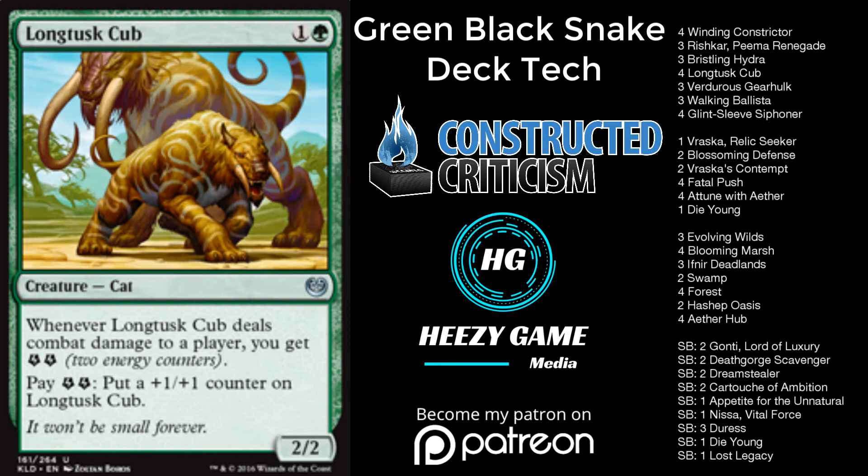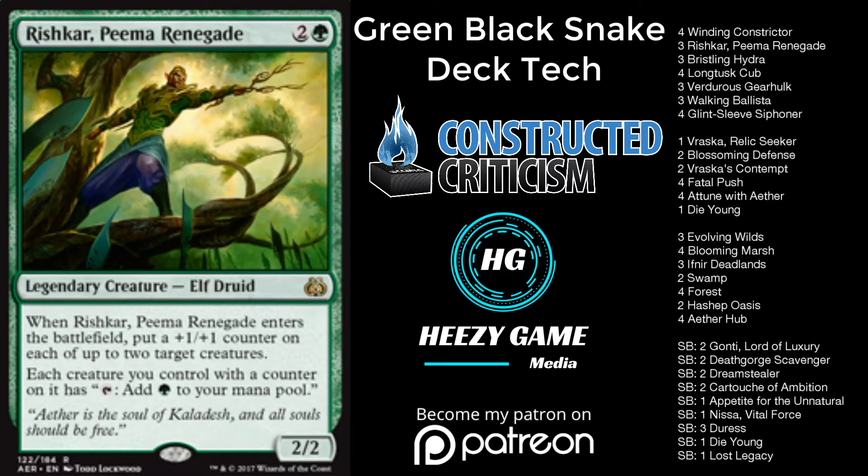Rishkar is something I've included three of. I've played so many versions with two copies, but I want this deck to be a curve-out deck. We're in a standard format where the curve really matters, and going two-drop into Rishkar is one of the most powerful things you can do — you can follow it up with a Gearhulk or a Vraska. The reason to play three is for game ones; you sideboard down to two a lot, and I like having a card I sideboard out one of fairly often because it makes sideboarding decisions much easier.